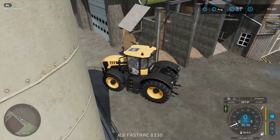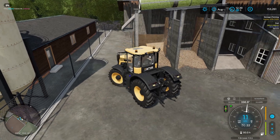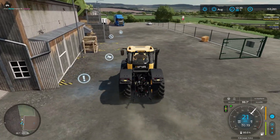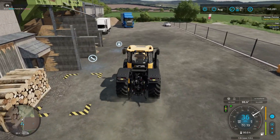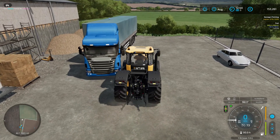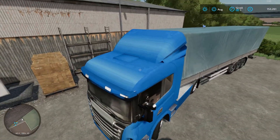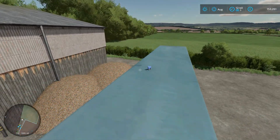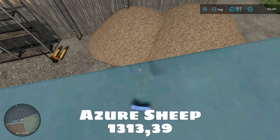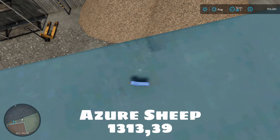Now we need to get on top of this truck and there's no easy way. I tried parkour but couldn't manage it, so the best way is to grab a tractor of your choosing. If you're on PC you can enable flight mode with mods, but if you want to do it the old-fashioned way just bring your tractor up, jump on top, and at 1313 39 you'll find the azure sheep.